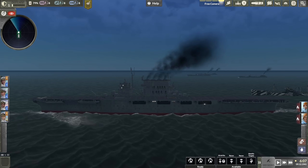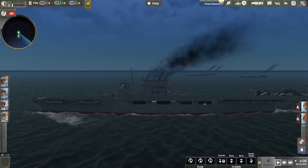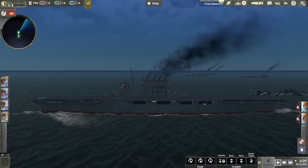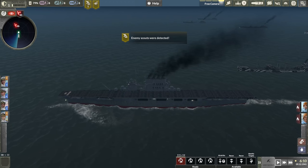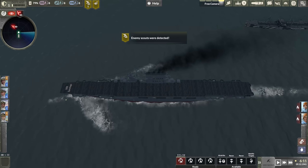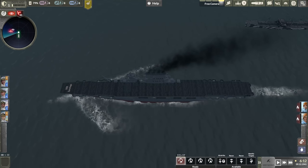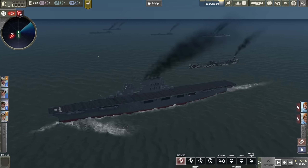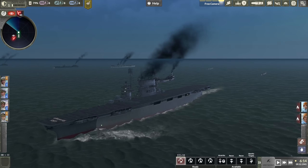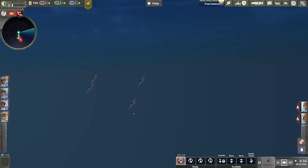Hello everybody, Wolfpack here, and welcome to Aircraft Carrier Survival, a new game that is launching onto Steam tomorrow as of uploading this video. We are currently aboard USS Saratoga, and we can actually rename our ship here, so if you have any interesting names, be sure to drop them down in the comments below. We just got an alert - enemy scout aircraft are patrolling around our carrier task force, which has a rather unique composition.